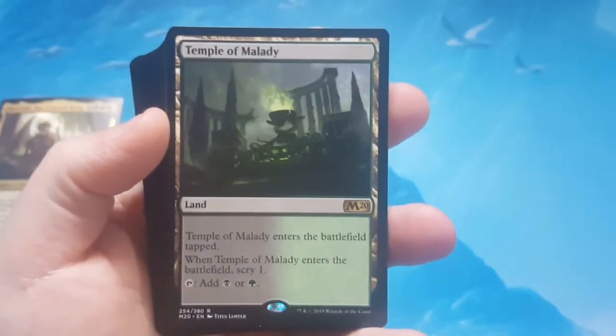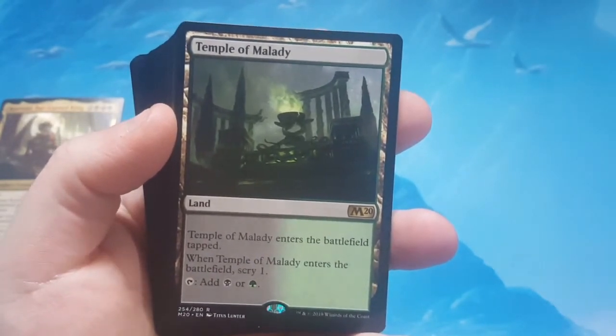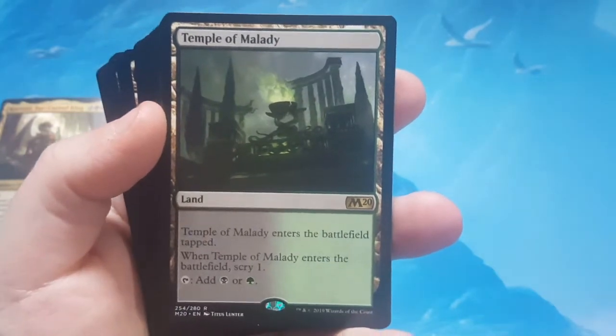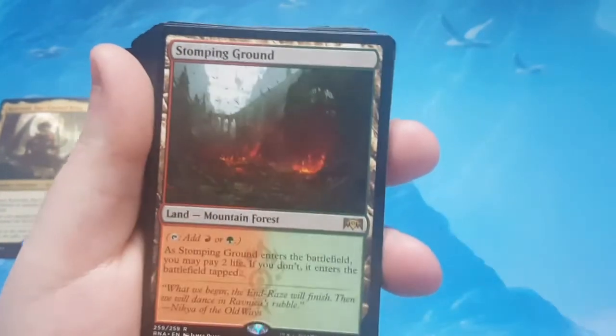One of the dual lands is Temple of Malady. It enters the battlefield tapped, and when it enters you scry 1 — it's a dual land for black and green. And then there's the shockland Stomping Ground, which is the green-red shockland: when it enters, it either enters tapped or you pay 2 life.